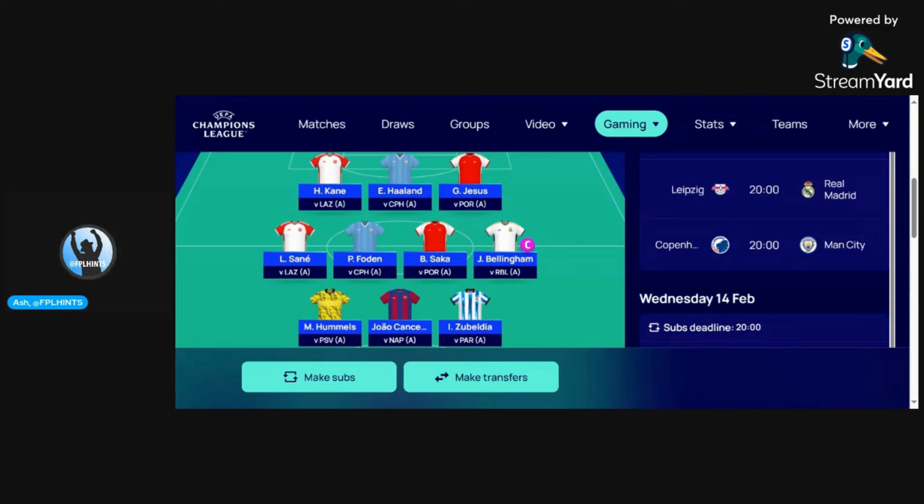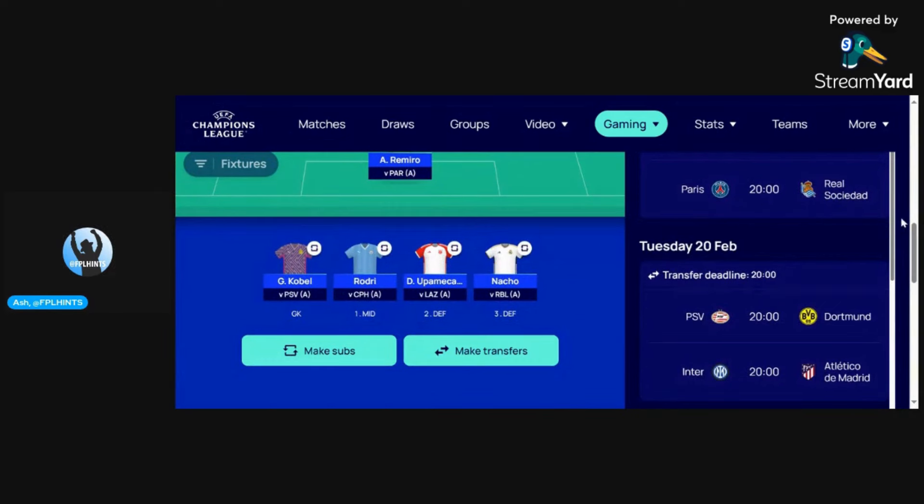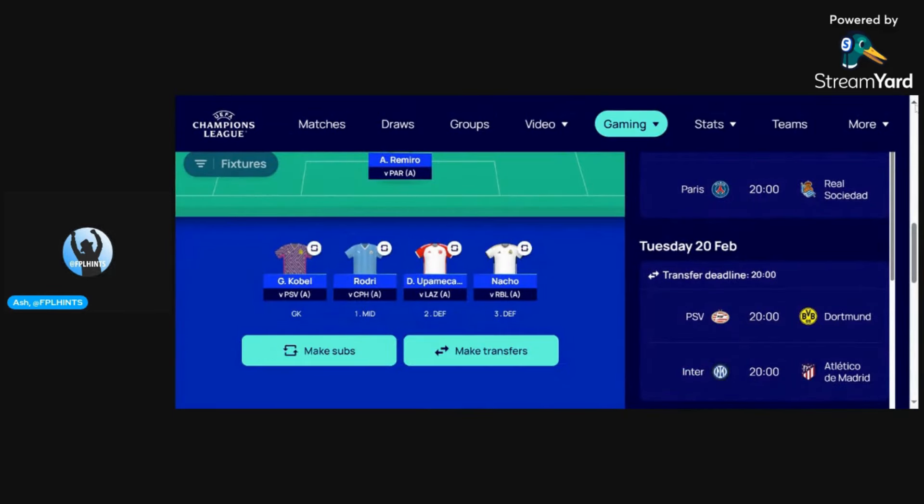I've got Kane up top with Haaland and Jesus, Sane, Foden, Saka, Bellingham, Hummels, Cancelo, Zubeldia, and then in goal I've got Romero with the subs: Kovel, Rodri, the Bayern defender whose name I can't pronounce — Rupert Meccano — and Nacho as well.